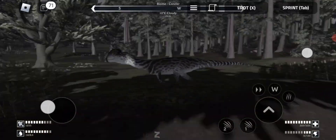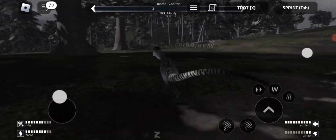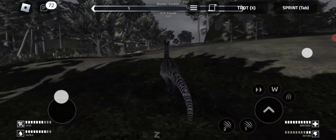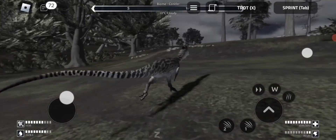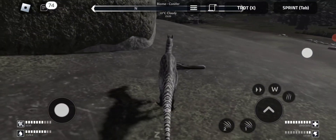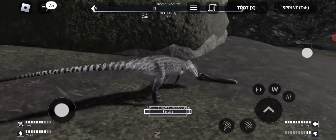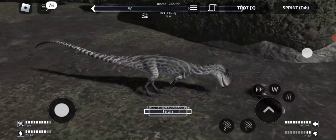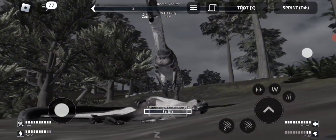Why is that protoceratops chasing me? Bro, you're a literal herbivore. Stop chasing me, you absolute weirdo. The thing is, this map is so absolutely massive and there's no map - you have to find a map somewhere else to even know where everything is. The conifer is an absolutely massive biome, so I don't know if I'll make it out. Let's just eat some of the stinky carcass - it's got flies buzzing around it. Yum!